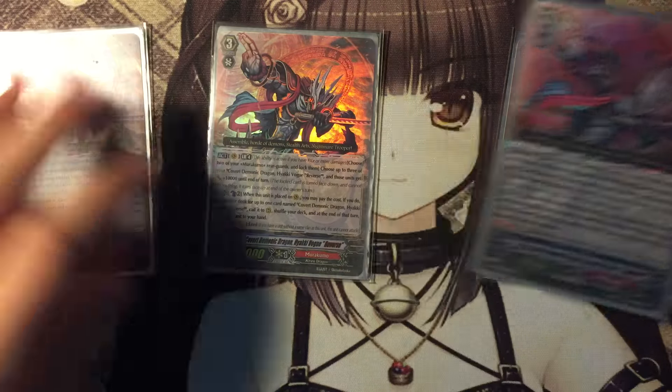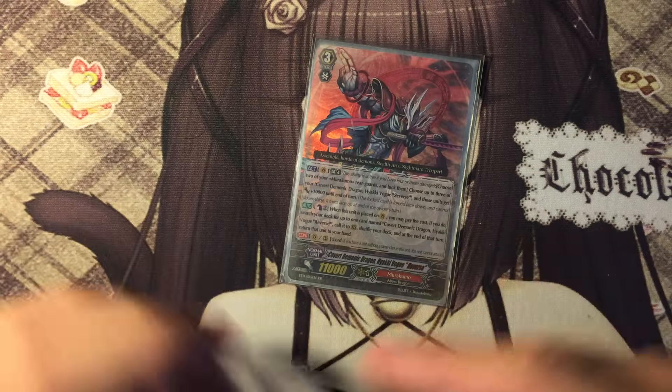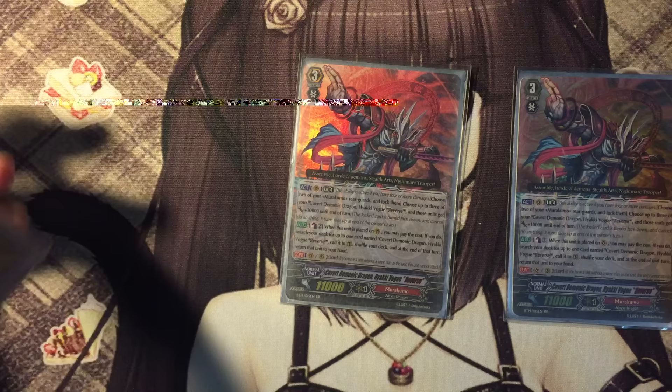His second skill is an on-ride skill. When this guy is placed on Vanguard Circle, you can Counter Blast 2 and search your deck for one copy of itself and call it to the Vanguard Circle. And then at the end of the turn, you can bounce it back to your hand.